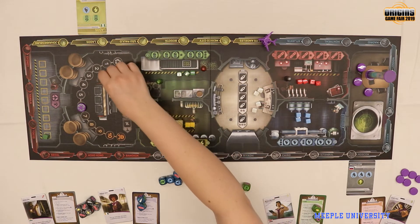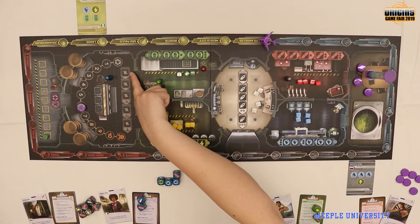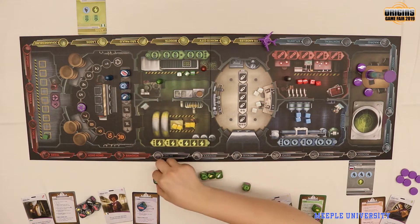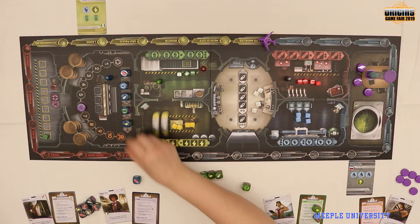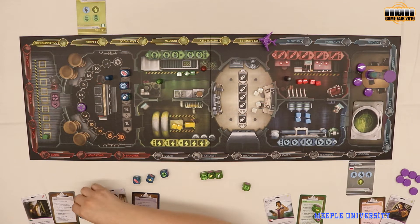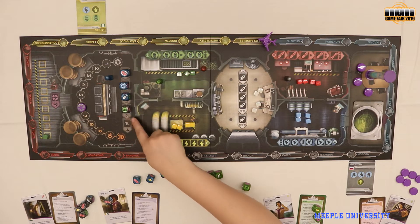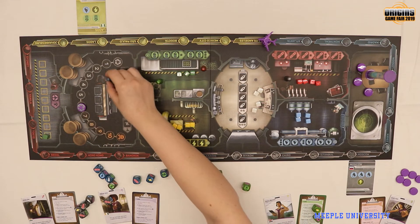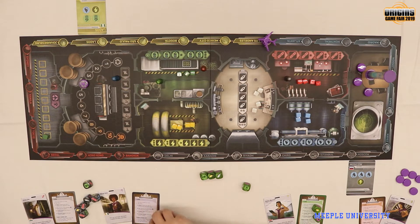If you move into the recycling center, you can place dice there — but instead of matching symbols, you need all different symbols. You don't have to do this all yourself; another player can jump in on their turn if their pawn is in that room. When you activate the recycling center, you move the waste tracker back by whatever the number shown is, and the dice return to the players.